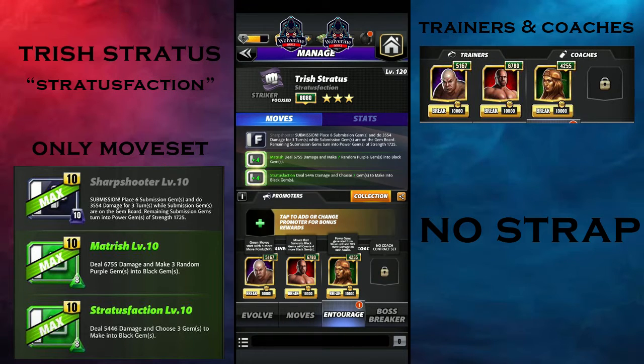For trainers, start with Morgan's. I'll use Tydos or New to create four more black gems. If you have Hall of Fame Brie or Riddle they'd be better since they create two extra black gems, but since I don't have those I'll use Nikki Bella to increase power gem strength by 10. The submission trainer is optional — her main weapon is the green moves.